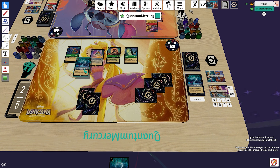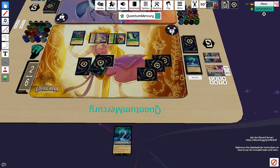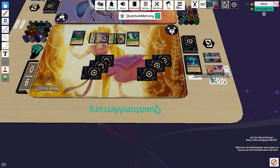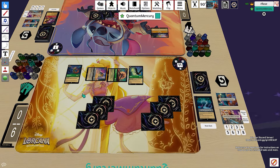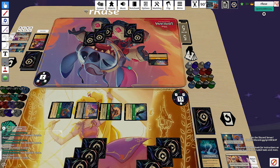This is not an optimal play by any means. I'm going to end up singing Let the Storm Rage On to deal two damage to the Jim Hawkins. I drew a Tinkerbell, which I'm going to ink to play out the second Let the Storm Rage On. I quest with the Robin Hood first to get two lore since it gets plus one lore per damaged character my opponent has — they now have one damage on that Jim Hawkins. We leave the location on board, but we're so far ahead at this point. We quest with everything else, going to 13 to two now. The Be Prepared is still potentially two turns away — the opponent is only going to be on six ink if they choose to ink this turn.